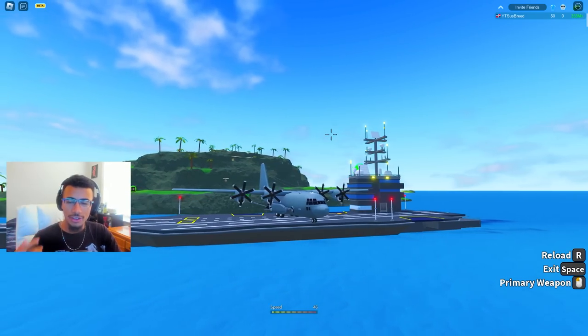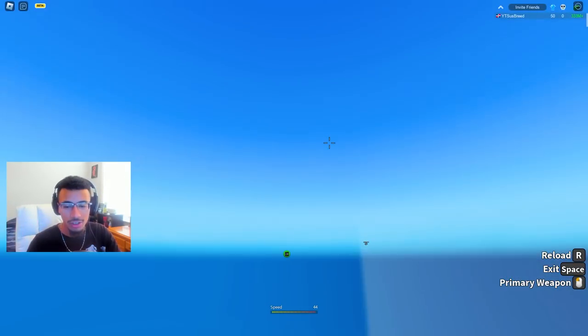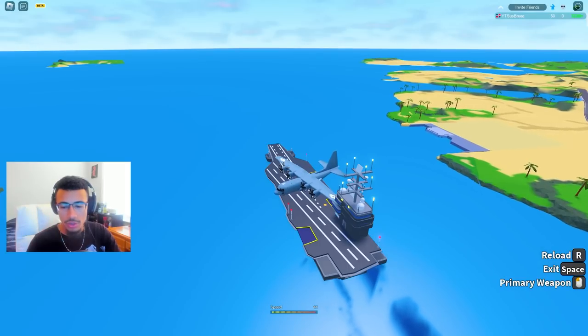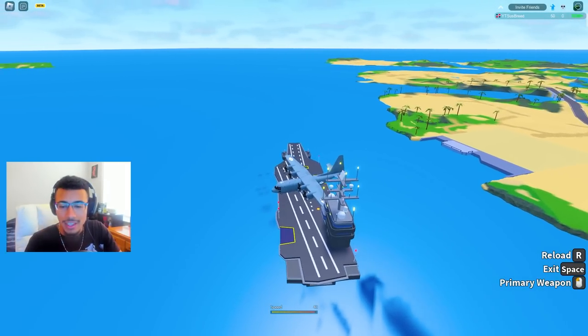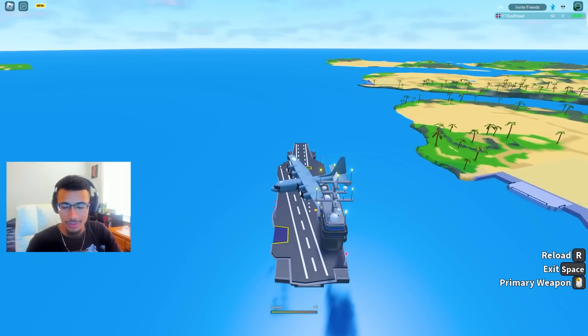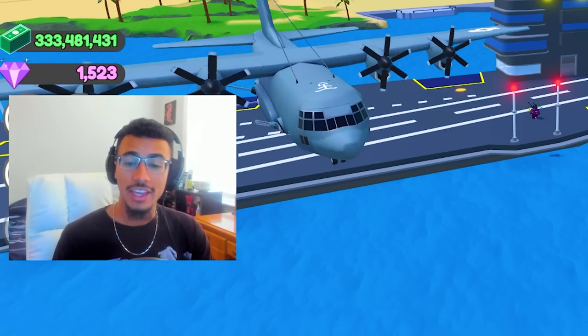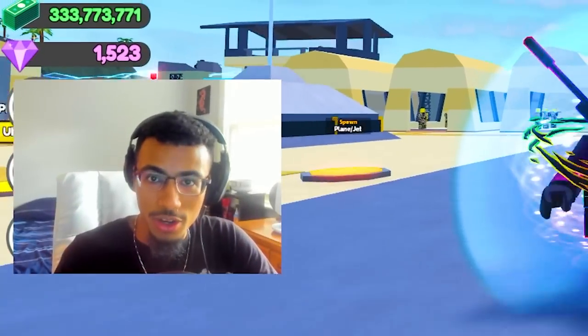I think the other carrier we're getting sits a bit higher in the water — I love this low look. We go a total of 44 miles per hour in the boat, which is pretty good. I'm not expecting it to go super fast with a freaking AC-130 on top of it. Regardless, I love the carrier — it looks freaking amazing, way better than the old one.